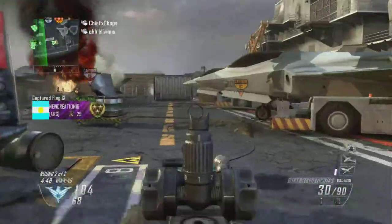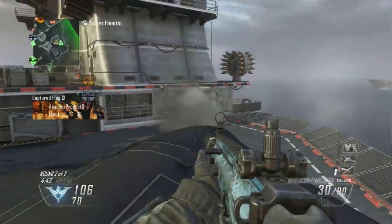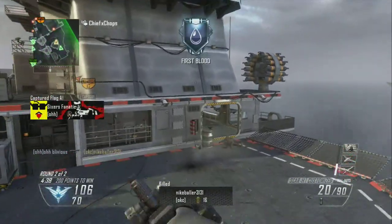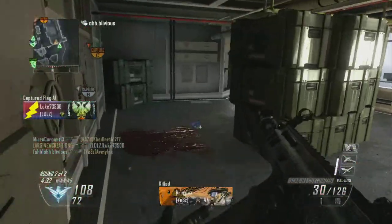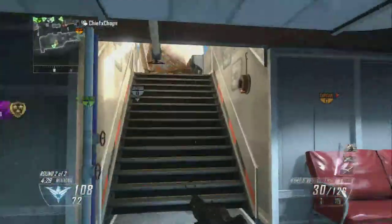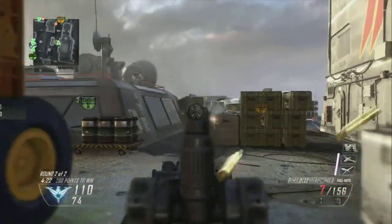First of all, oh — it's actually the Scar H, I was incorrect, I apologize. It is the Scar H with Silencer and Adjustable Stock. I used the Silencer to stay off the minimap, and I don't really feel like it makes a big difference with the damage, even though it says it should, and the range is pretty much the same, at least I think it is.